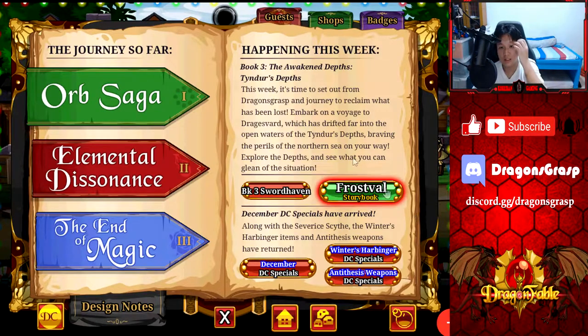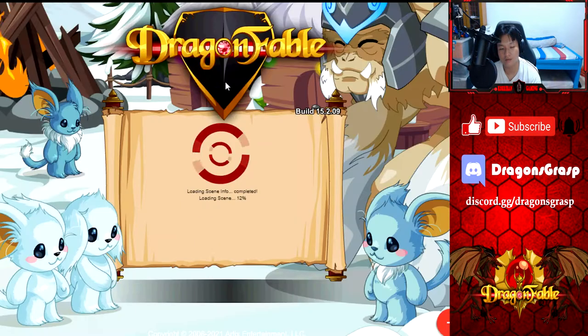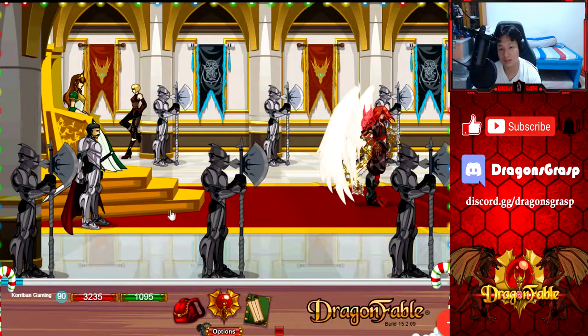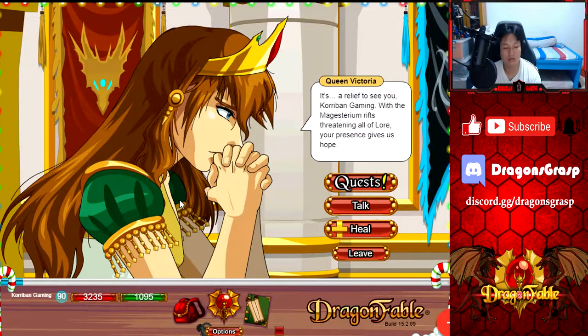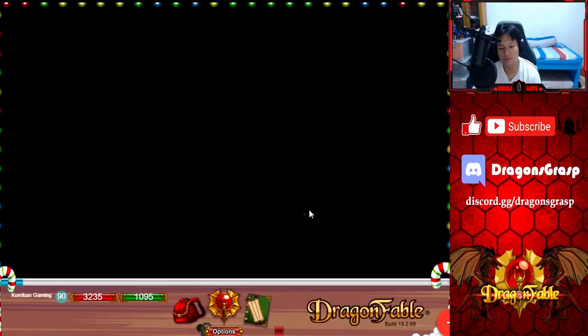Now for today's main release — Tinder's Depths. This week it's time to set out from Dragon's Grasp and journey to reclaim what has been lost, embarking on a voyage to Dragon's Vark which has drifted far into the open waters of Tinder's Depths. Let's head over to Book 3 Sword Haven. Also the Frostville storybook is out — if you're wondering if there's anything good to get from Frostville, check out the seasonal items guide video linked in the card in the top right corner of the screen.